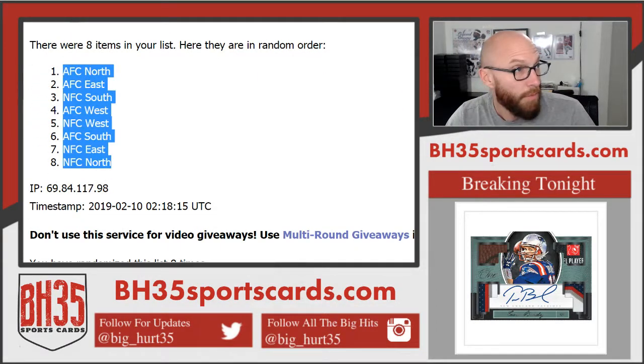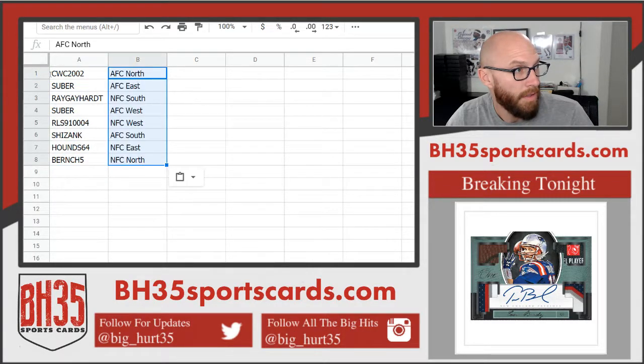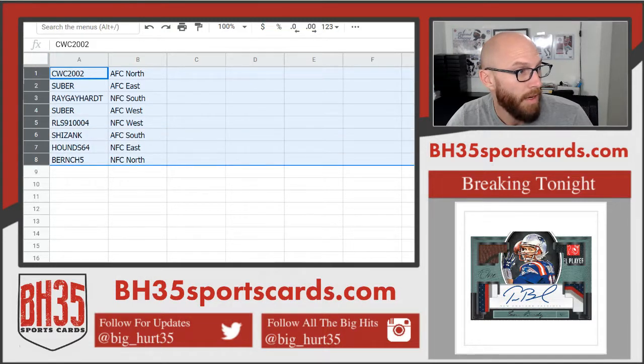All right, for box number five: CWC gets AFC North, Suber gets AFC East, Ray gets NFC South, Suber gets AFC West, RLS gets NFC South, Shizank gets AFC South, Hounds gets NFC North, and Birch gets NFC North.